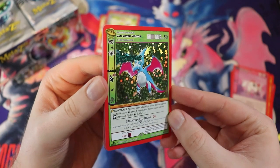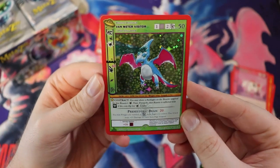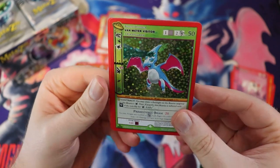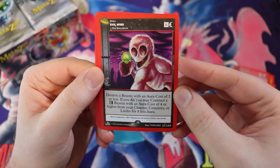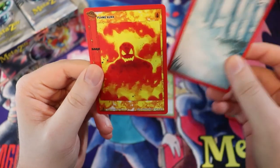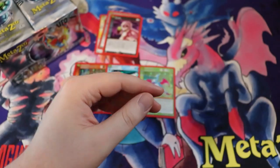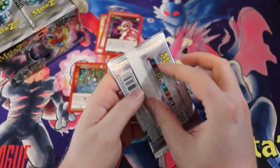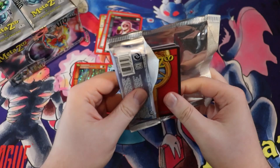Another full holo! Three packs, three full holos. Van Meter Visitor — look at this dinosaur alien. That's right. The Evil Twins — that's some Poncho art for sure. A tree, Snowing — that's actually really pretty — and a Flame Aura. I like how they continue to polish the overall look of MetaZoo as it goes on.